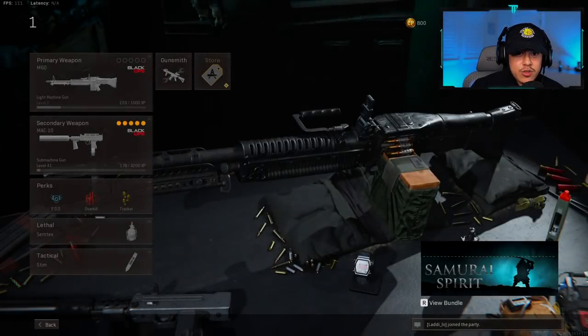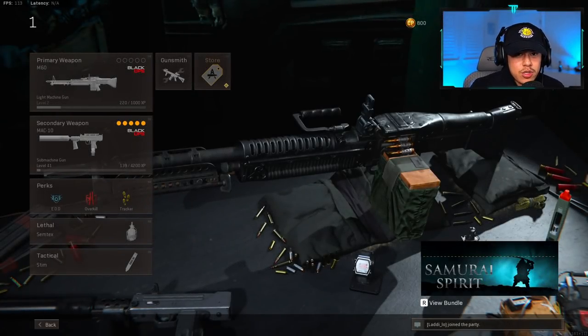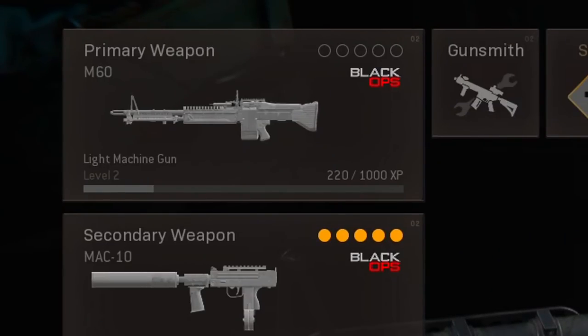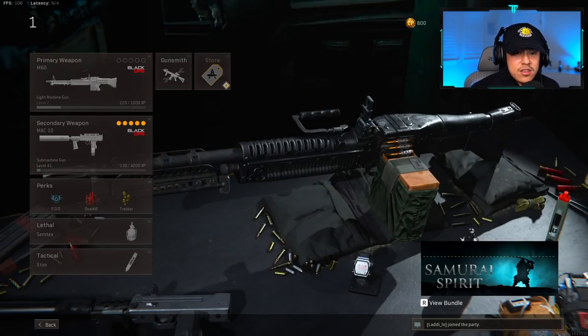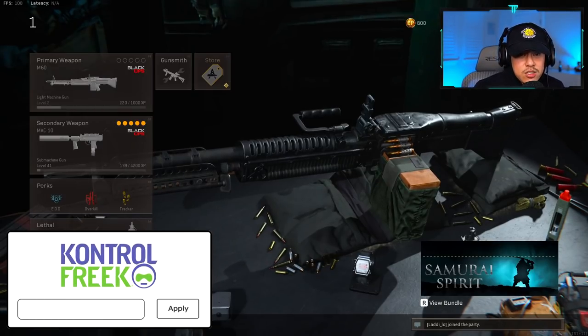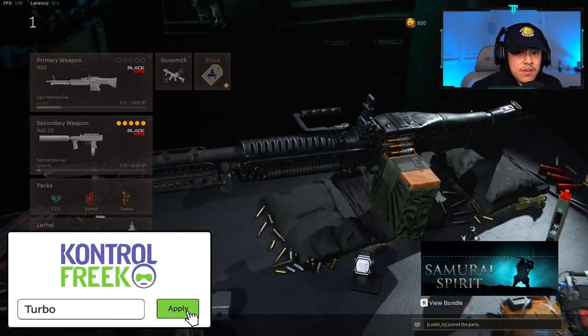We're going to do a live demonstration for people who are more visual learners. I understand this could be a little confusing. We've got the M60 from Black Ops Cold War — it's only level two right now. You're going to see how fast this gun actually levels up as we do the strategy I just explained, as efficiently as possible.